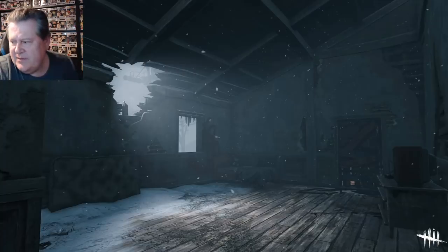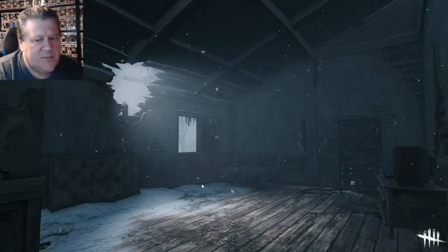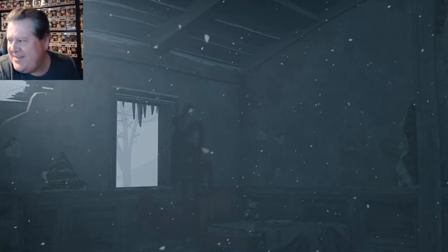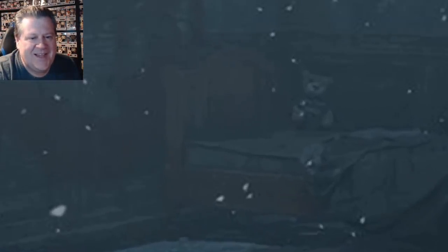This is again inside one of the rooms. We got a breakable wall over here, mattress up on the wall, TV bureau — same idea. Wait a minute — what is this? It's a teddy bear! Look at it. There's a little baby teddy bear right there. Whose teddy bear is that? That's adorable.